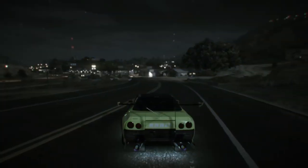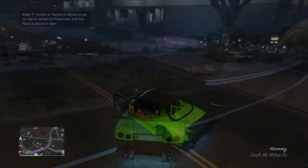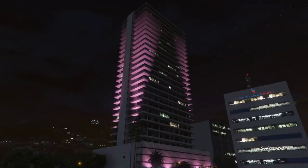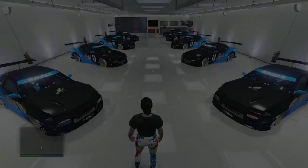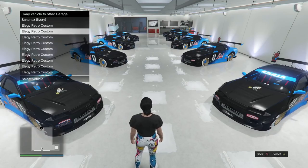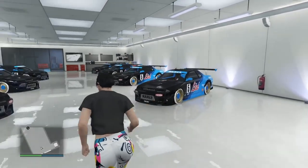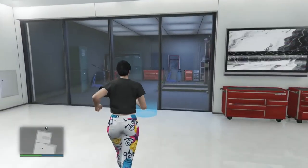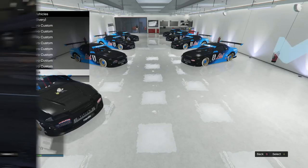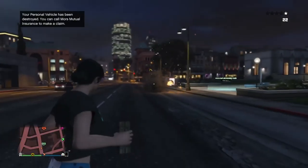Believe it or not, the game is looking at this as the Blazer Aqua because that was the last vehicle I had on the map. Now drive this vehicle to the 10-car garage where the Elegy Retro Custom you want is located. I'm going to my Eclipse Tower penthouse — this garage needs to be full and you need the Retro in there. I pick the Retro from the list, hit Transfer, and that spot looks empty. When I go to the blue ring, the last spot now says Blazer Aqua — we've successfully put the Blazer Aqua in the 10-car garage and the Retro in the special vehicle warehouse.